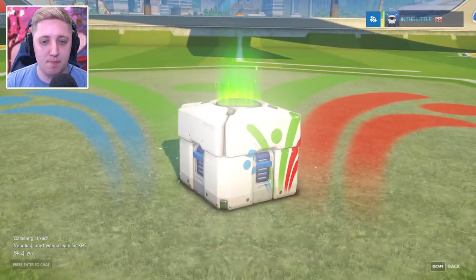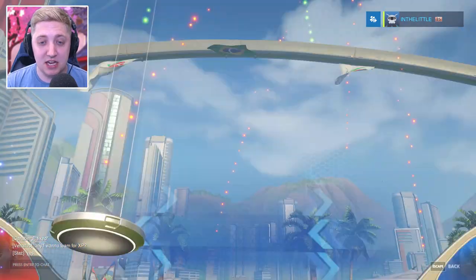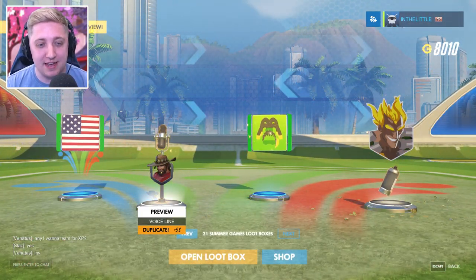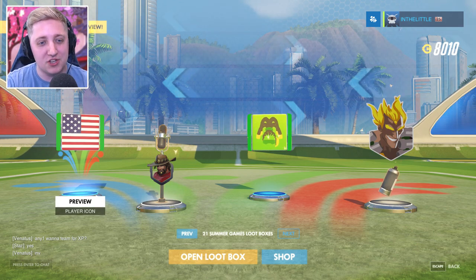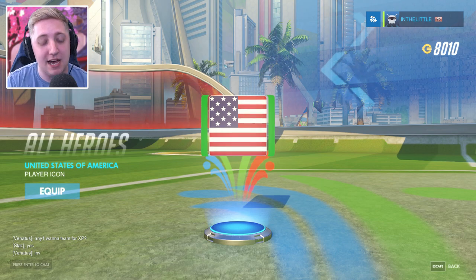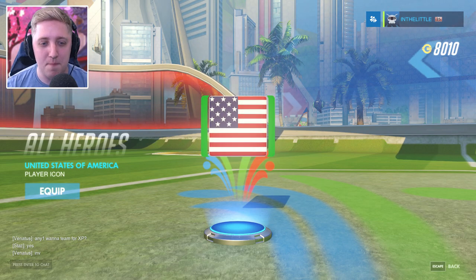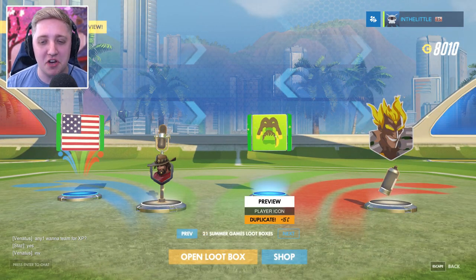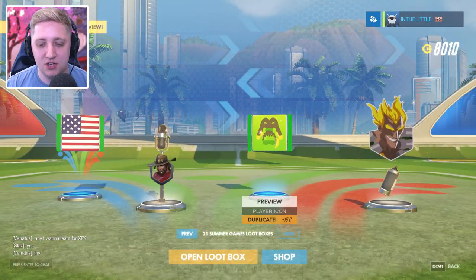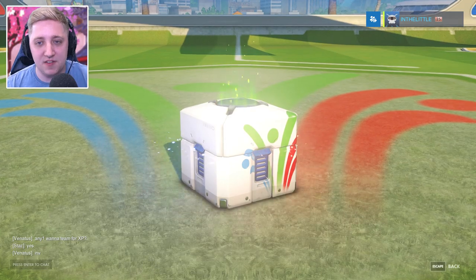Next up, third loot box, Summer Games. It actually has like an extra little bit to it. As well as miniature fireworks on the item itself, it seems to have this kind of Summer Games logo on the background, so you definitely know which one it's from. We've got the United States of America player icon and the Lucio player icon, which I like. Duplicates, duplicates — let's move on, let's find something else.